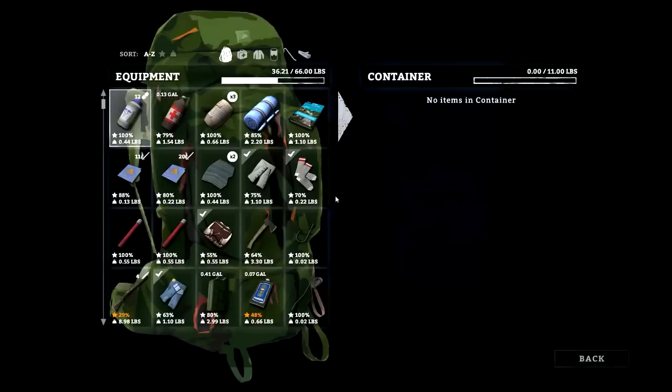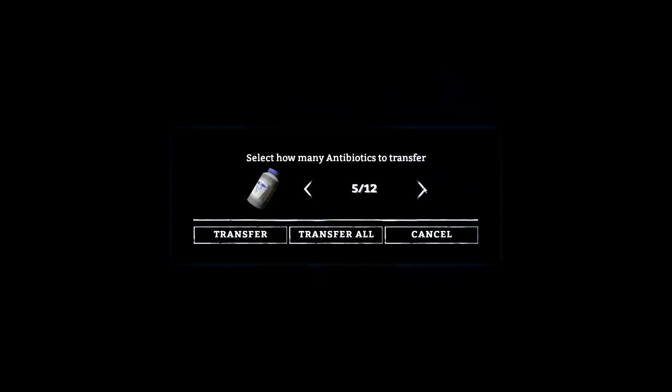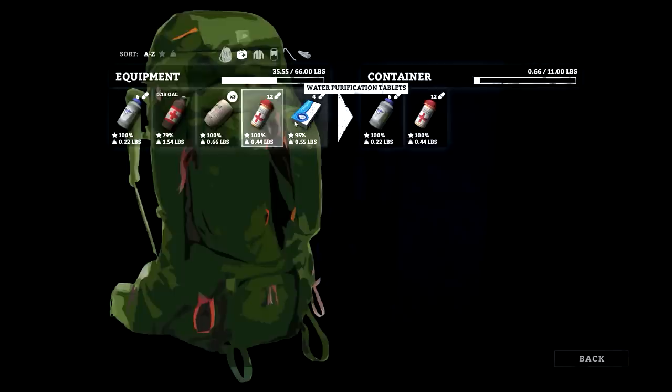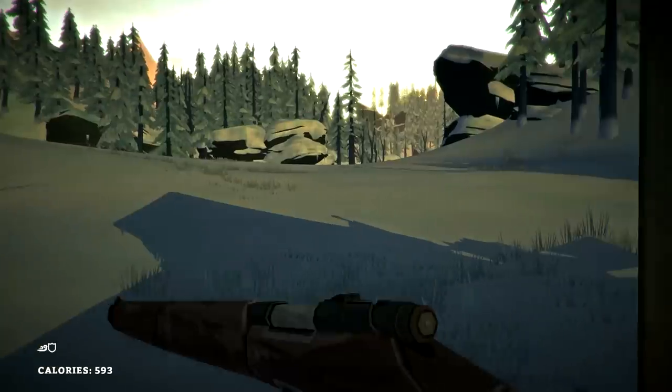We're only carrying 36 pounds — let's do some gathering. Get some firewood and whatnot, plus we could explore this little cave back here. Probably don't need that many antibiotics or painkillers. I look like a drug seeker if I'm carrying that many around. It's not much but it's a good habit to get into. All right, let's look both ways — oh, it's negative three degrees. That's pretty wicked.